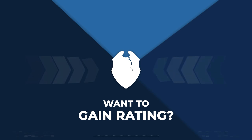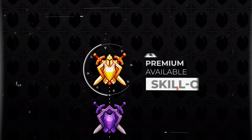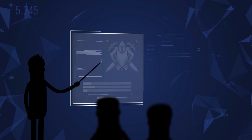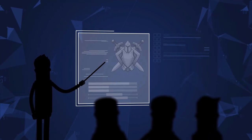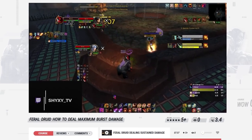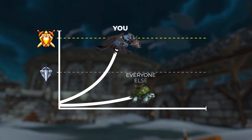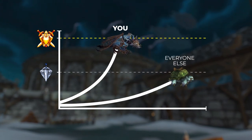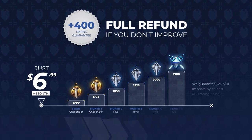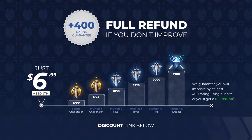This guide just gets you started. If you truly want to improve your rating fast in Wrath, check out our premium courses over at Skill Capped. With specialized guides from rank 1 players, we teach you how to top damage, master your CC, and become a true arena competitor. We literally guarantee you'll gain at least 400 rating when actively using our service. Join us today, link in the description below.